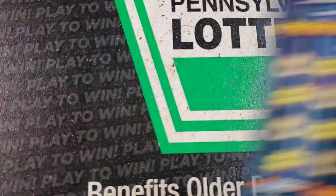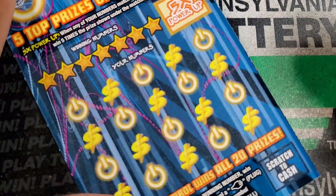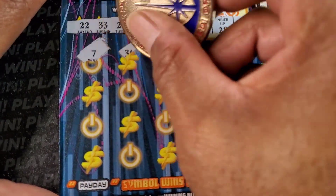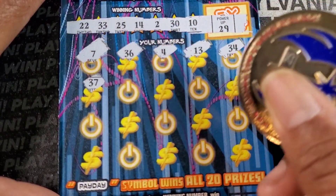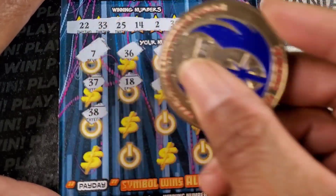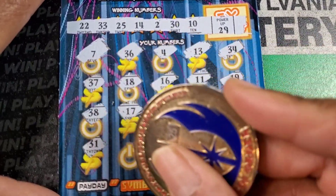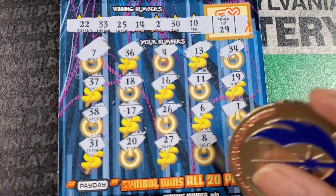Slow climb, slow climb. Ticket number 13 — let's see if lucky 13 comes through for us. Nothing on the top. 29, 10, 30, 2, 14, 25, 33, and 22, and 22. Shout out down below — what's your best win if you've played this ticket so far? 34 — you guys have pretty much seen my two wins today, so I don't have much to offer yet. 19, 38, 17, 26, 6 and 1, 31, we have 33, 20, 27, 8. Last spot is 35. So far I'm not impressed with this ticket.